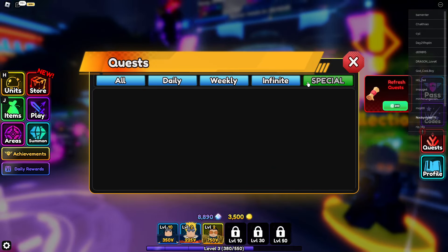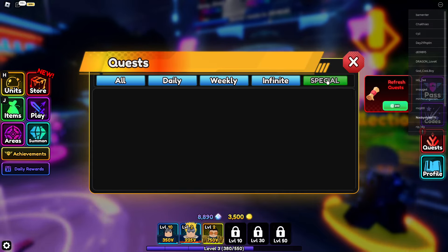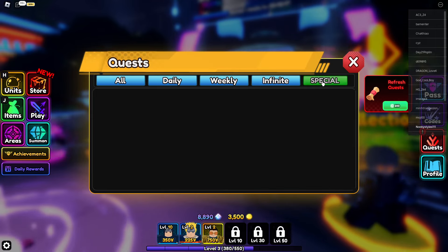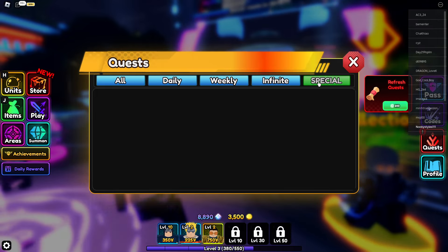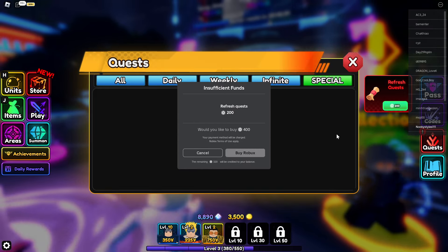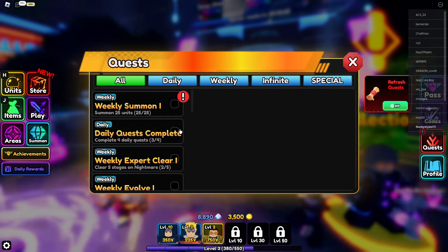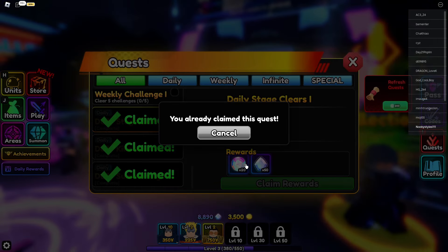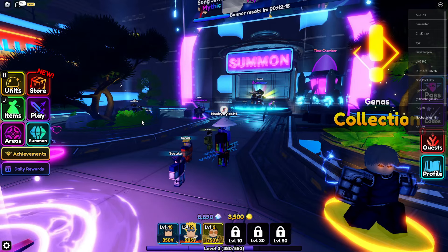Go to Quests, then go into Special. Keep clicking on Special for at least 20 times — about 10 seconds of clicking. After that, click the refresh quest button, wait for the screen to appear, and click Cancel. Then go back into Quests, find any quest you've already completed, and click on it to get that message to pop up.